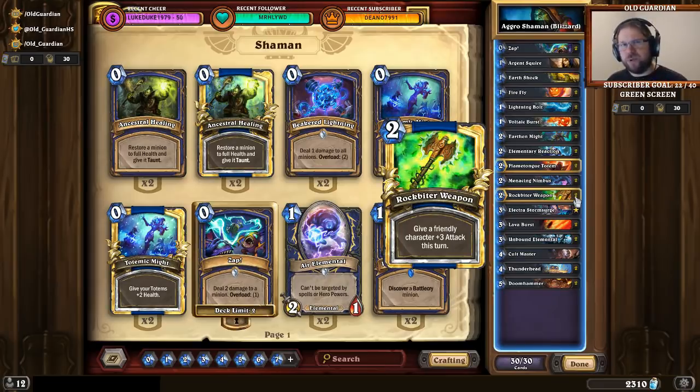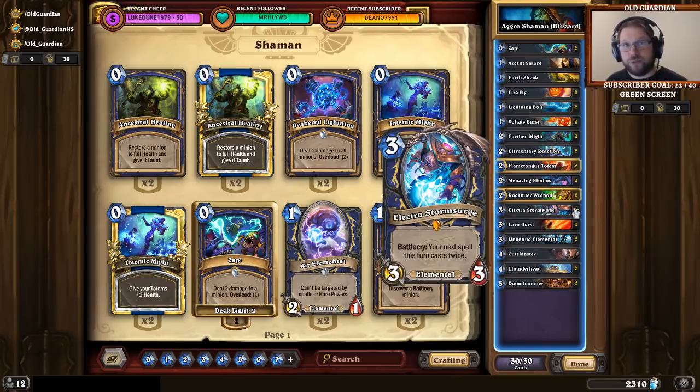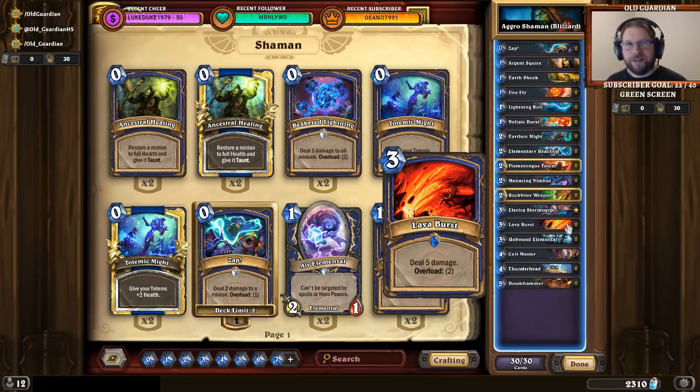But what I actually found was the most reliable finisher in this deck was Electra Storm Surge. Electra Storm Surge is a huge deal. So you want to hold on to Electra when you find her, and then you want to wait until a moment where you have some direct damage spells from hand. And then you unleash Electra, some Lava Burst for example, and boom. I have dealt as much as 20 damage in a single turn from hand with this deck.